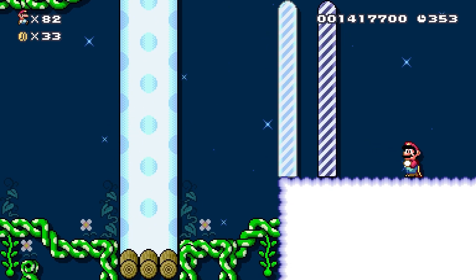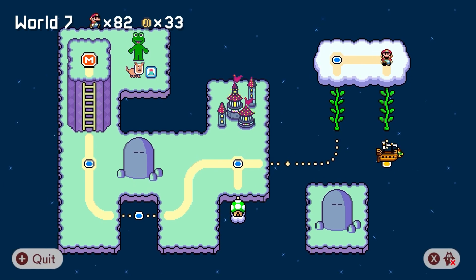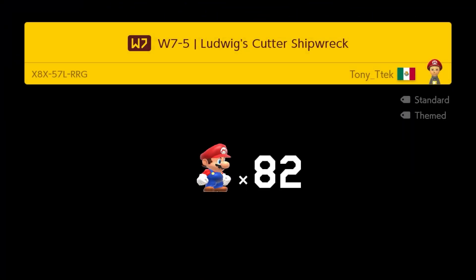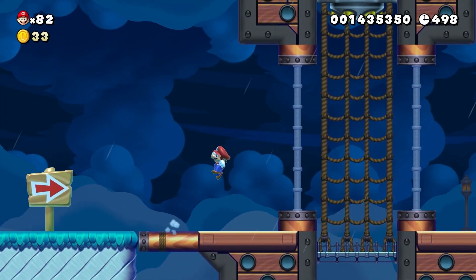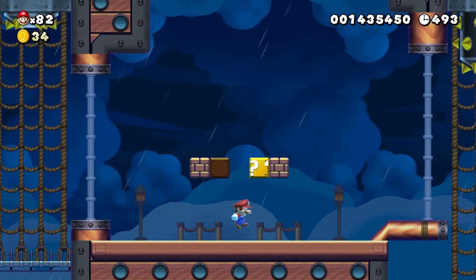Nice galaxy-related level. Really, really cool. Now that unlocks an airship level - that's the final level of World 7. Ludwig's Cutter Shipwreck. Oh, it's a shipwreck apparently. This isn't an airship, it's a shipwreck. Interesting.